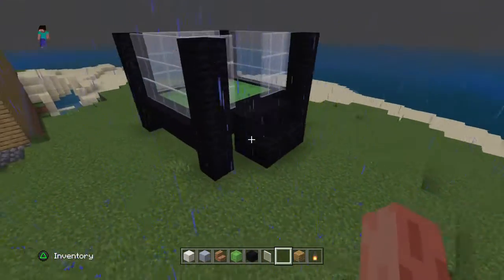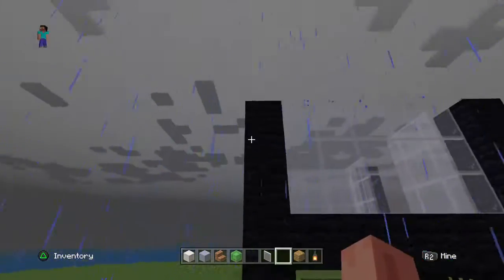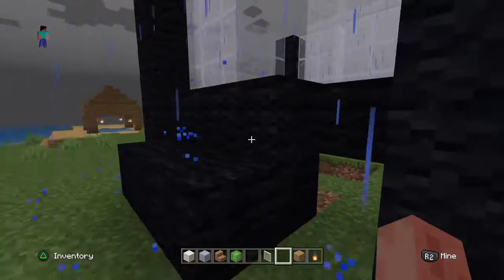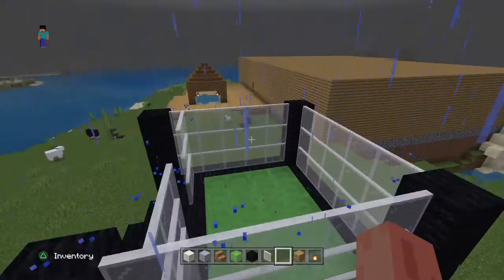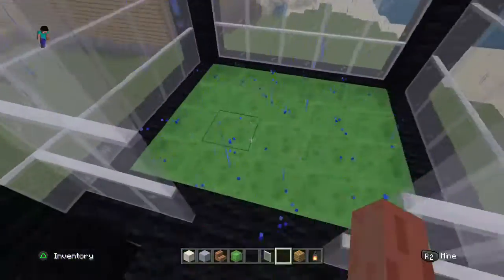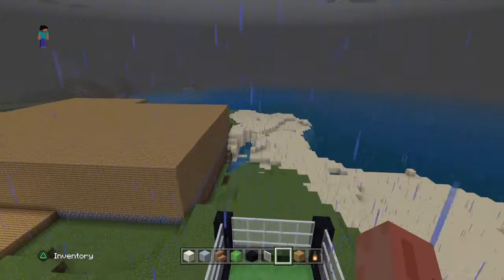How to make a trampoline? Easy. Have one, two, three, four, five, six blocks high. Make it two square. Then have one block high walls around it. This one isn't even because of the stairs. Put glass around it, and then put the slime block. I'm just gonna try and make it all black and gray, but it's just gonna be a fun little green, black, and white trampoline like they have for the kids.